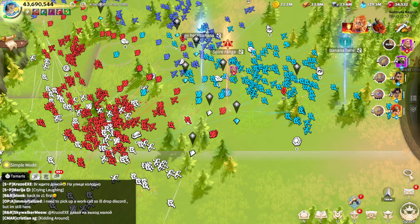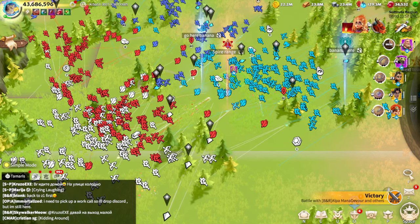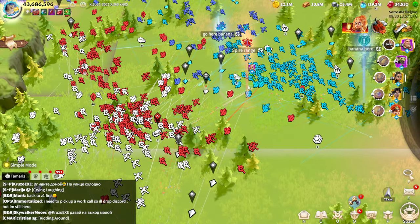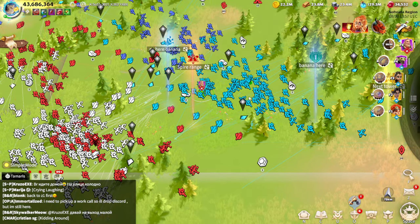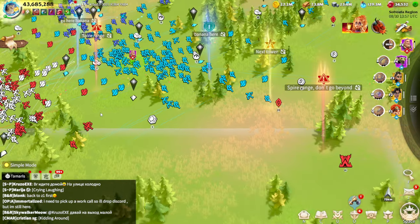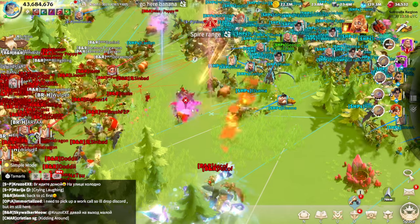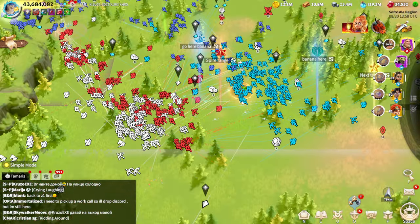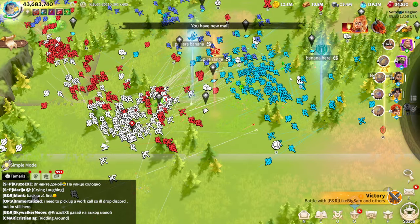We can already see that some marksmen players are struggling because they need to move closer to enemies. The enemy is stronger than us unfortunately, but we'll keep trying to be as impactful as possible. I'll try to reposition to a spot where I can safely deal damage. We haven't been targeted once yet and we're dealing damage to infantry players — that's the only hero pair visible around the battlefield.